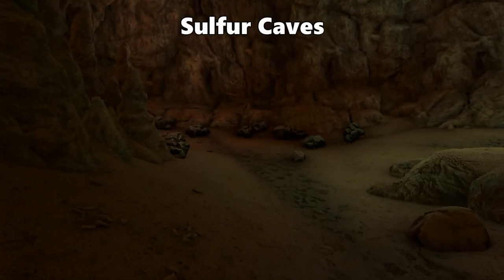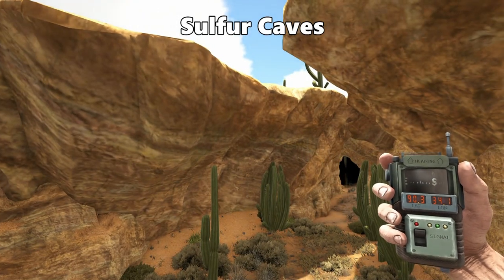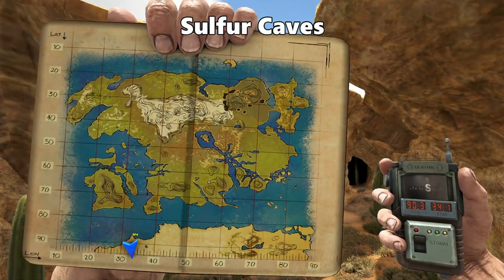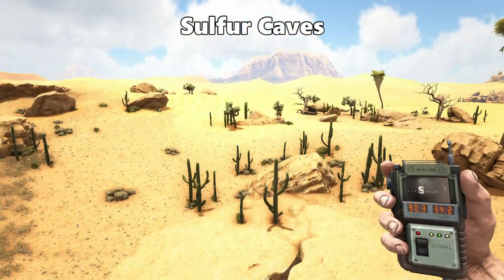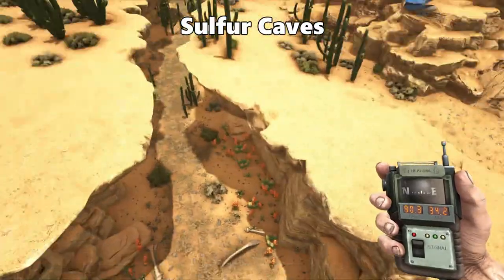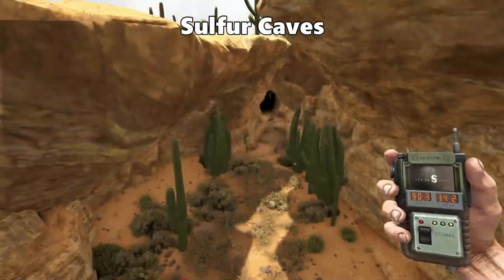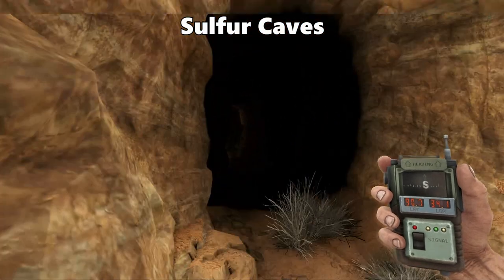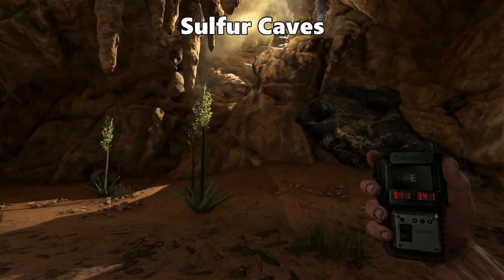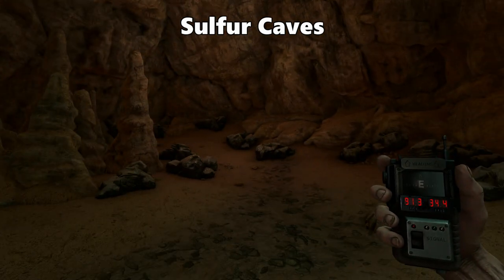Next point of interest is the Sulphur Caves. The first cave is at 90.3 latitude and 34.1 longitude, right on the edge of the desert surrounded by cliffs. Look for a big crack that goes through the ground — at the end of that is the cave entrance. Inside there is metal, quite a decent amount, and plenty of sulphur at the back of the cave.